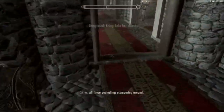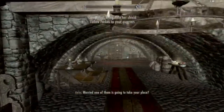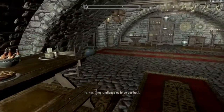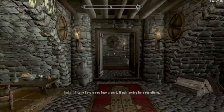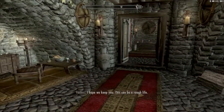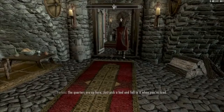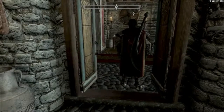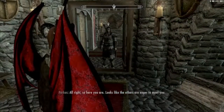If you guys see any books glowing, that's part of the Unread Books Glow mod I decided to download. I wanted to keep track of the books I've already read, because there are a lot of books around Skyrim that increase different skill levels. There are also a lot of duplicate books — for example, a light armor skill book might appear in many locations across Skyrim — so I downloaded it to keep track of whether I've read one already.